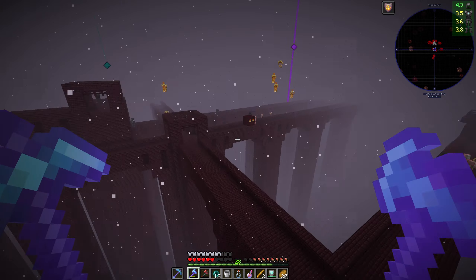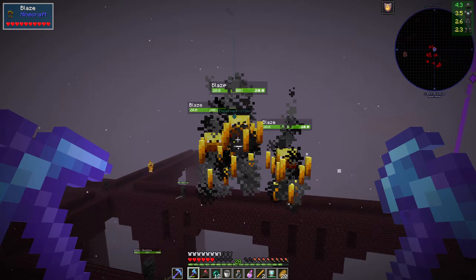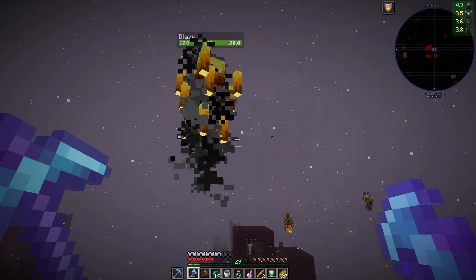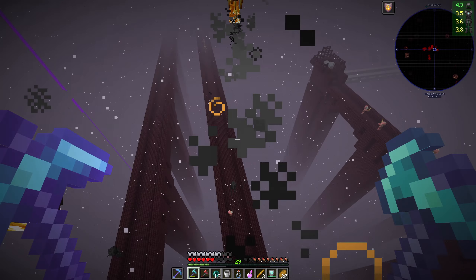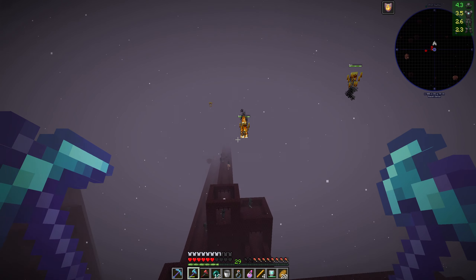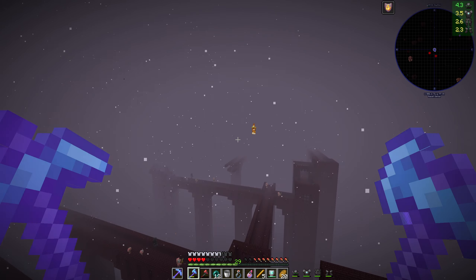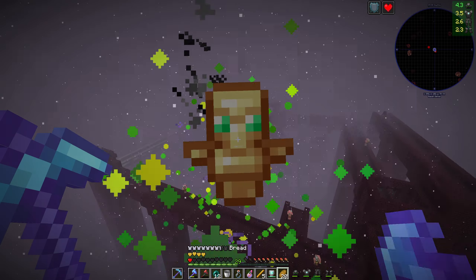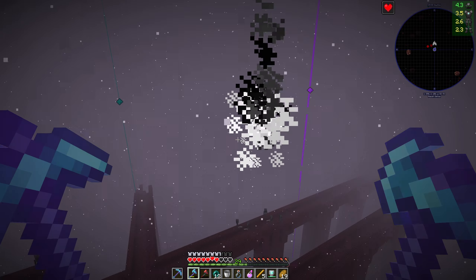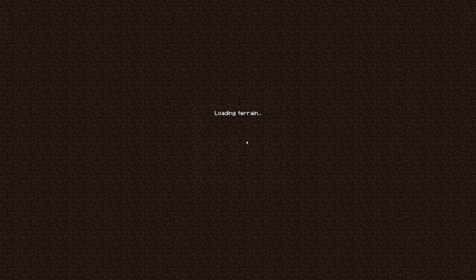Flying around in circles around them makes it hard for them to hit me. That's three... four... five, almost there, one more to go. Come on, give me your rods! I noticed I was low health right before my fire resistance popped. Luckily I have them in my inventory. And that is number six — no need for any more.